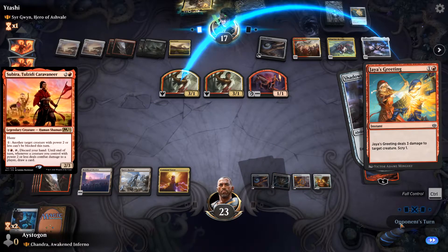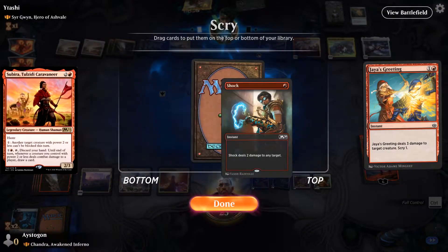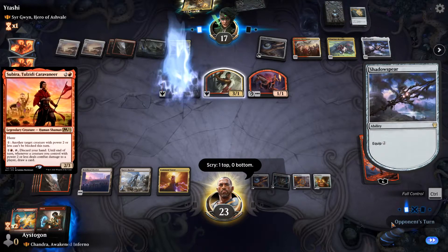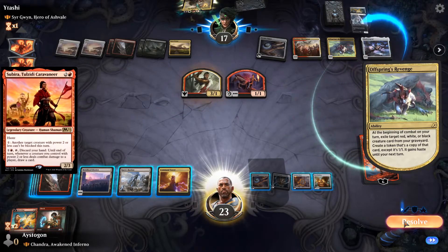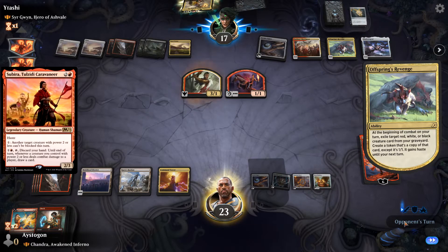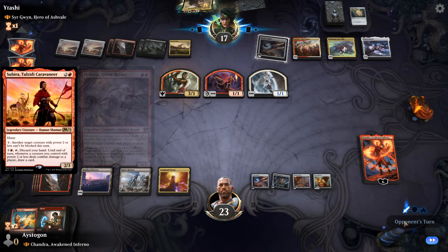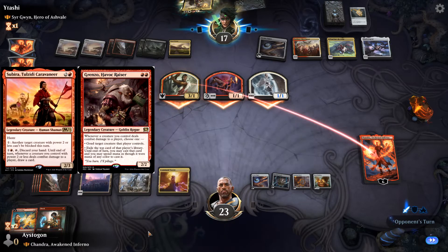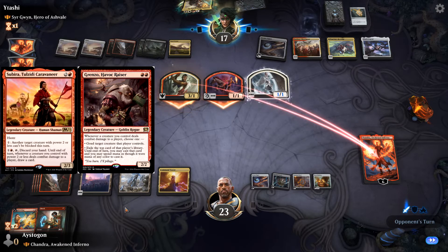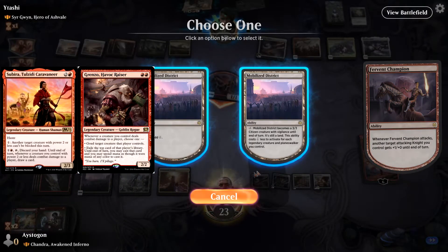To me, Subria feels like a goblin commander, or a commander that relies a lot on combat abilities where the creatures don't need haste because she can allow them to get through since they can't be blocked using her ability. She's very mana intensive, so if you have a lot of mana artifacts, you can attack freely and draw cards. I can see her being used like cards such as Robber of the Rich, Grenzo Havoc Raiser, or Kari Zev.